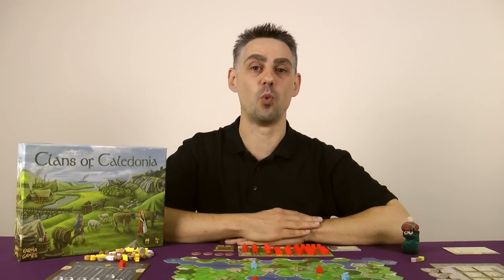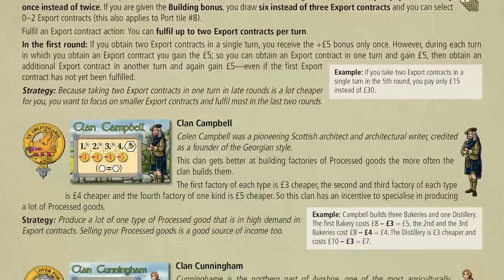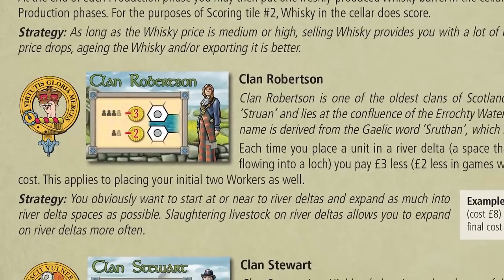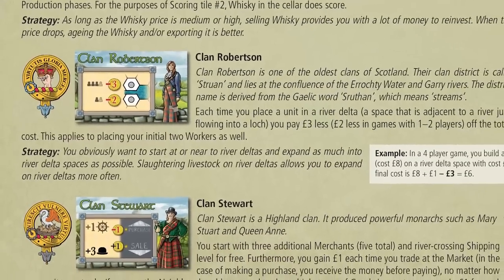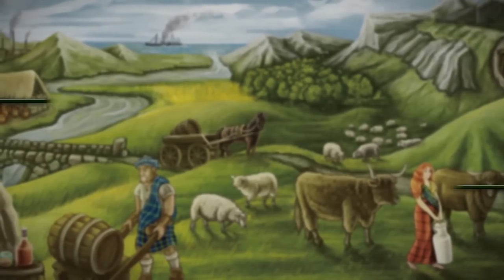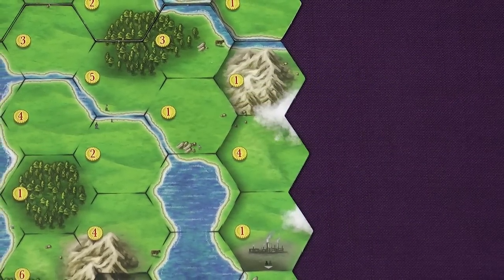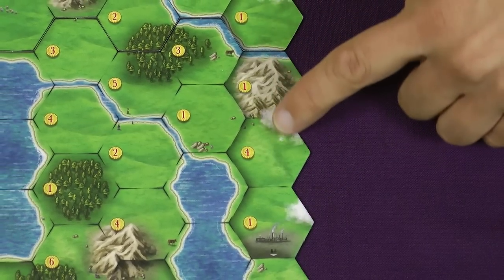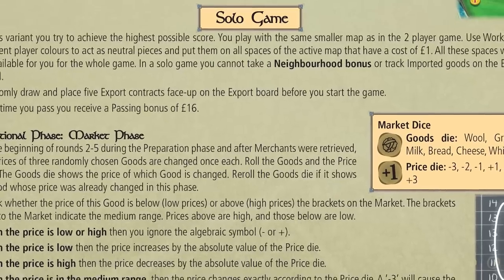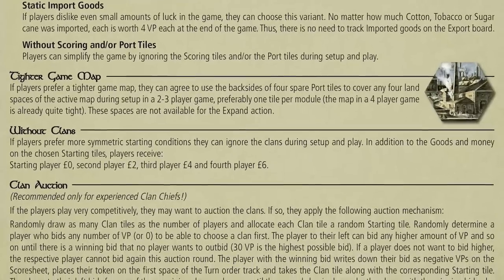During setup I mentioned that each player gets one clan. This clan gives you a special ability that you can use during the game. The clans are all fully explained in the appendix at the back of the rulebook, along with full details of the port bonus tiles and the scoring tiles. There are rules included for a two player game where you use a smaller map, full solo rules where you're trying to score as many points as you can, and other variants such as playing on a tighter map or auctioning off the clans at the start of the game.